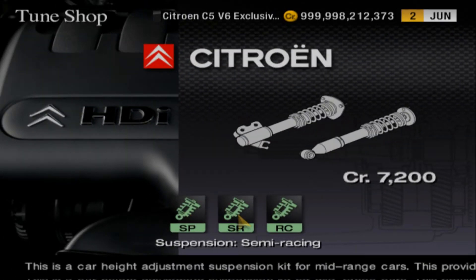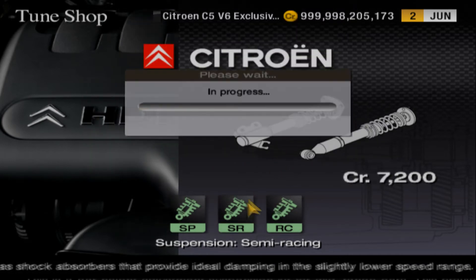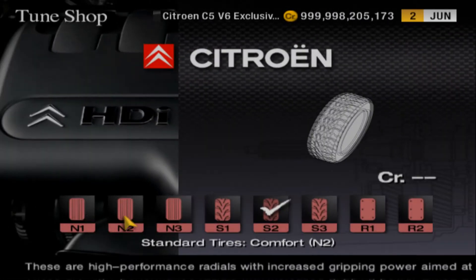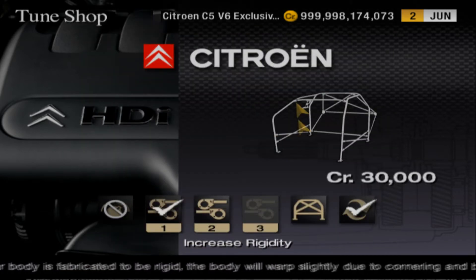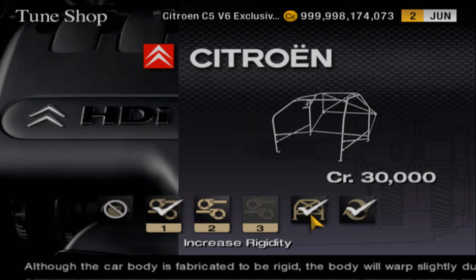We can't turbo it at all - I'm guessing because the engine will blow up if you do. There's a reason you don't see C5 V6 builds. I love Citroën but for reliability, at least back in the early 2000s, it was kind of crap. Stage one weight reduction drops 200 kilograms off the weight. Increased rigidity - does the car take a Viagra pill or something?